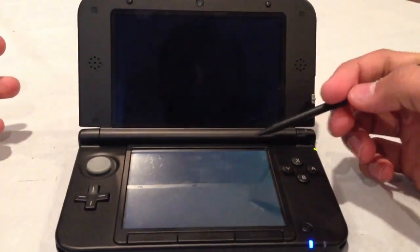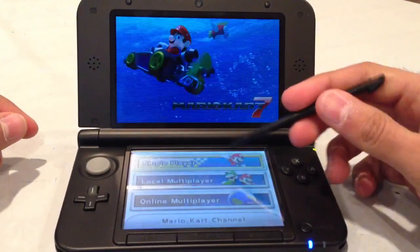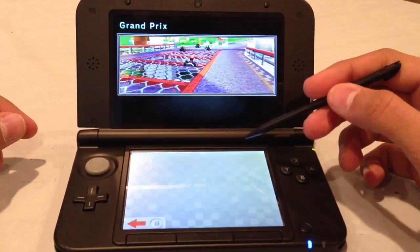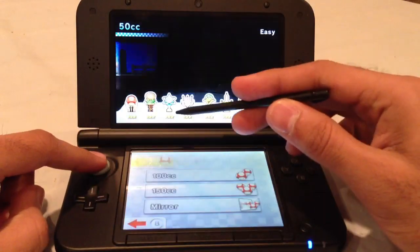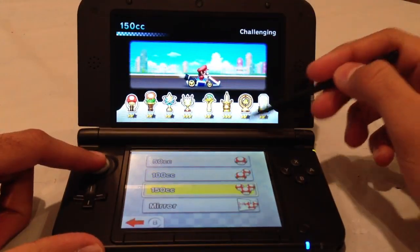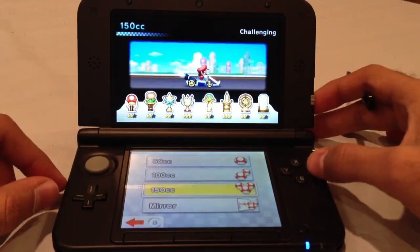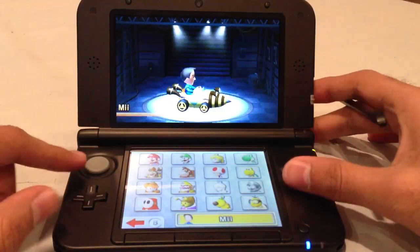So if I go back, I'll show you. This is running — this is the retail copy, the actual cartridge that I have loaded up. You'll see I have all my save data in here. If I select Grand Prix, you'll see that 50cc, I have three stars on all these — same with 100, 150. Mirror I'm still working on. But I have all the characters unlocked — spoilers, I guess, for the characters.